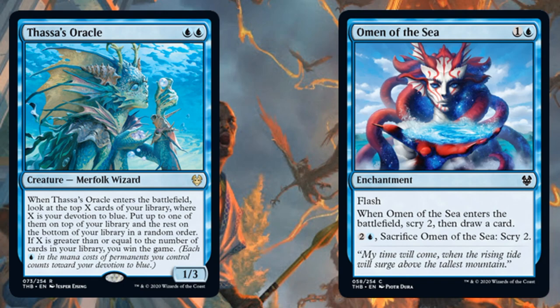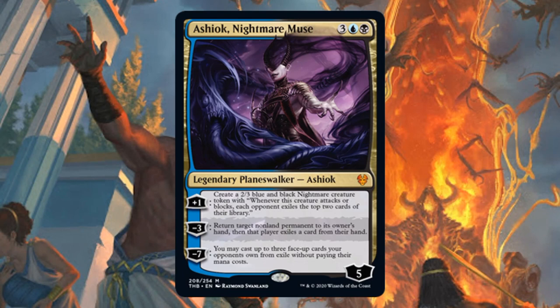In the main deck, you're going to find Thassa's Oracle, like we mentioned, and also Omen of the Sea — this card saw a lot of play this weekend too. Now this deck wasn't doing it, but some are running copies of Ashiok, Nightmare Muse, either in the main or sideboard.